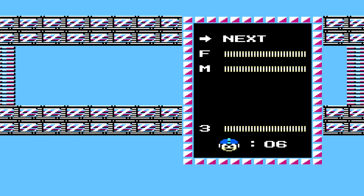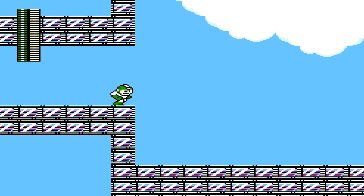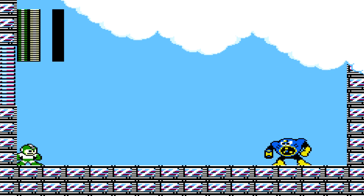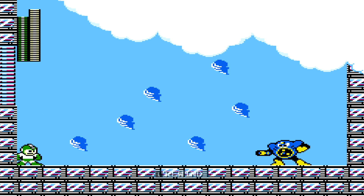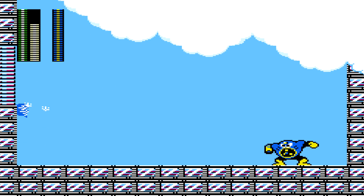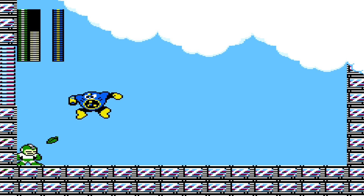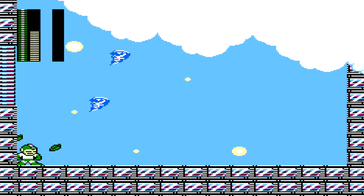Now like I said, we're gonna arm Wood Man's weapon. And the secret to this boss, you wanna hit him with Wood Man's weakness when you're behind him. Dodge his attacks as best you can. Two hits from the Leaf Shield and he's dead.